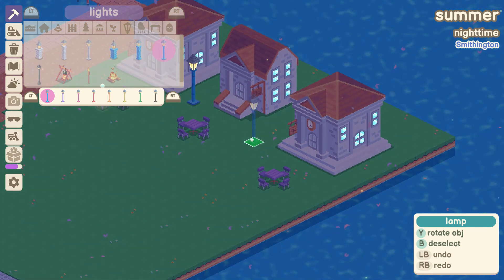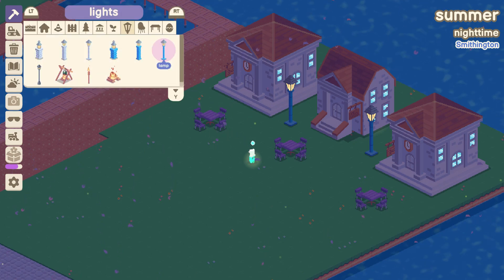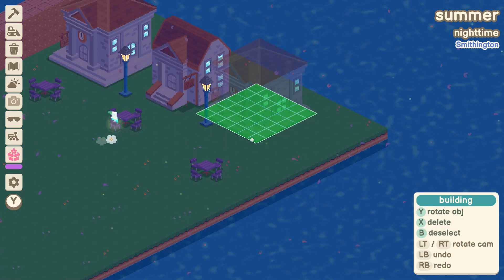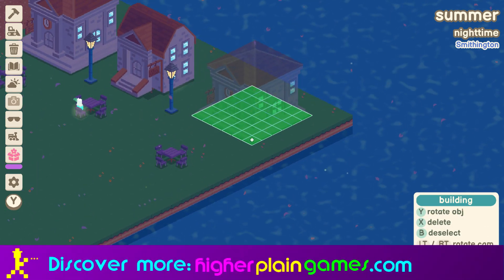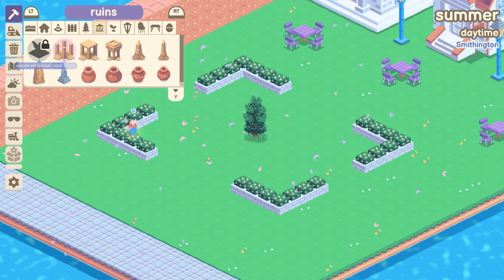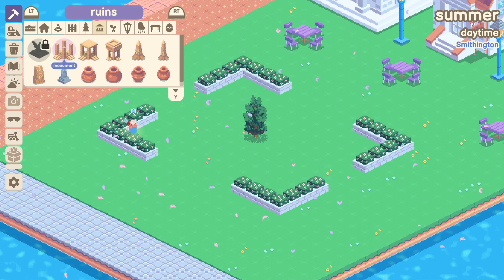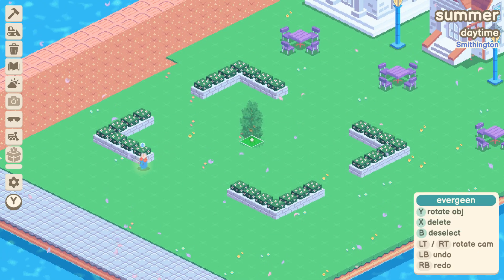As Gourdlets rock up into the world — and you can trigger that by asking the Gourdlet train to arrive, with no real hard and fast upper limit — Gourdlets will then arrive complete with their own name, their own colour of skin, or vegetable skin rather, and they can be equipped with an accessory. That could be bunny ears, a snorkel, a chef's hat, a king crown — whatever you want, it's in there.